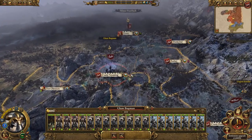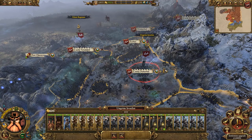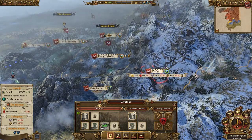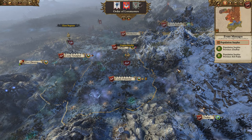Glombugman is struggling to heal his army in this vampiric wasteland he currently resides in. Ungrim, thankfully, is not having the same problem. One more turn and he'll be ready to fight for his Slayer Crown which he so desperately needs, to invoke his right as the Slayer King.